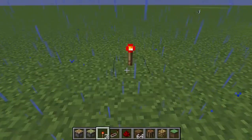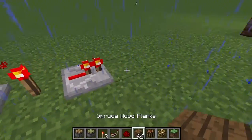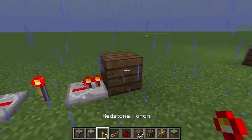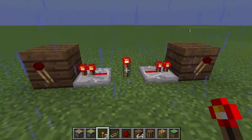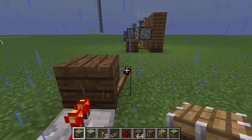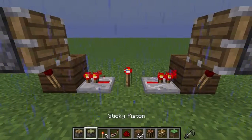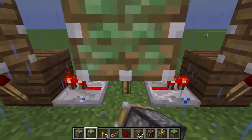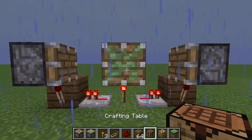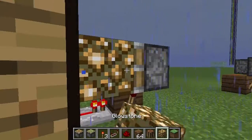Now first things first, place your torch there with a repeater on either side of that and a block on either side of that. On the side of these blocks you want to place a torch. Then get your pistons and place them like that. And now you need a sticky piston on top of this torch. Then you just place your crafting table there and your glowstone there.